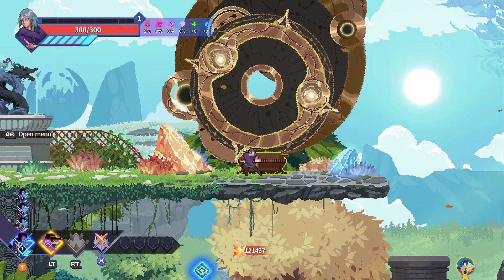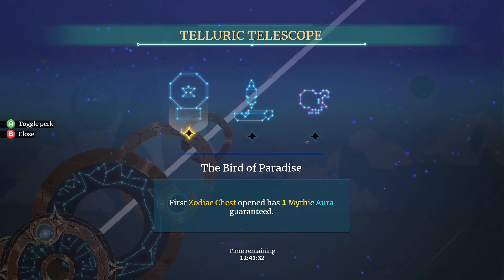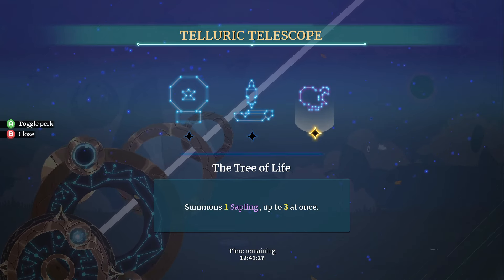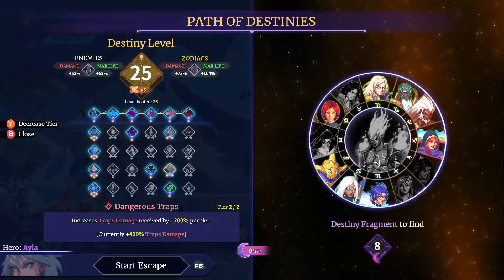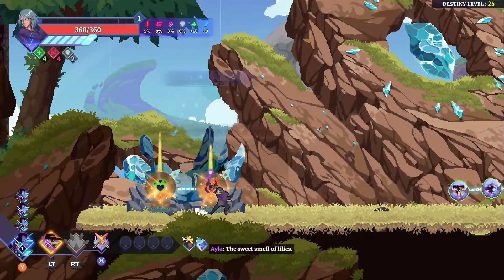Yo, what is up everyone, welcome back to some more actual gameplay. It's a new run — you know what that means, new look! First zodiac chest open has one mythic aura. Gain two pavo feathers in the boy chest — that's really good. Summon one sapling up to three. Let's hope for a cool run.